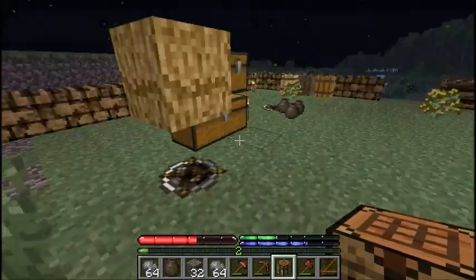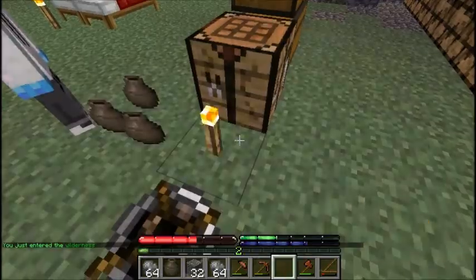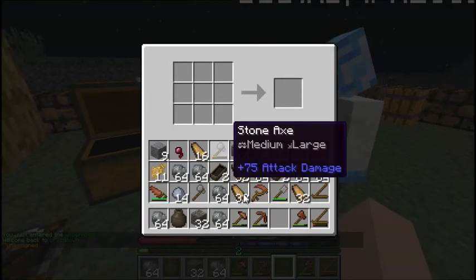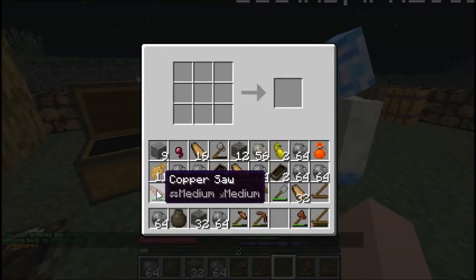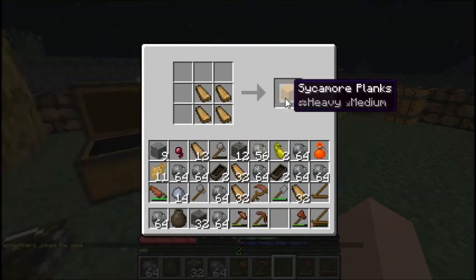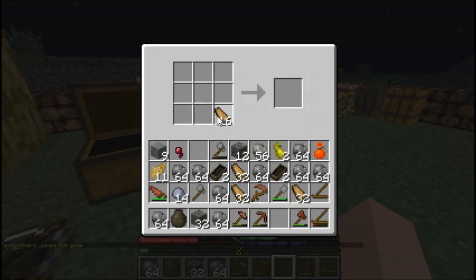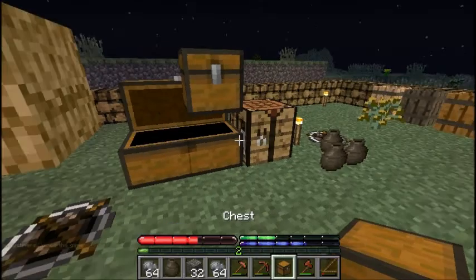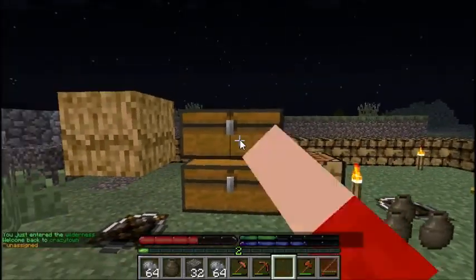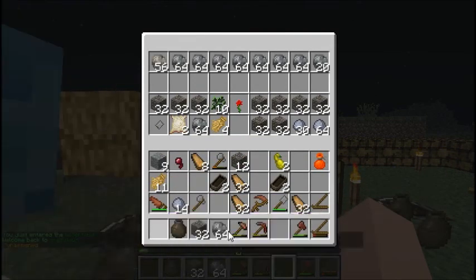Hey guys, we're back, and I just got something that you would not believe how difficult it is to get — it's our first crafting table. Using the copper we got, I made myself a copper saw, then sawed some logs to get planks. Using those planks I made sycamore plank blocks, and using those I made the normal crafting table, which means we can get more chests now. We have this chest up here which I think we're going to use for rocks and dirt.